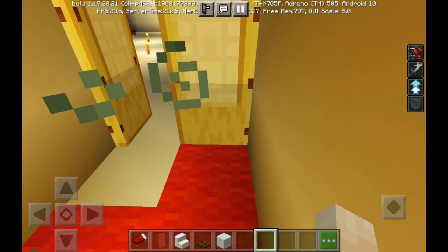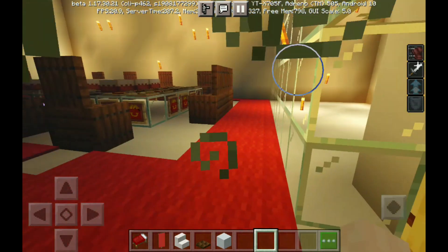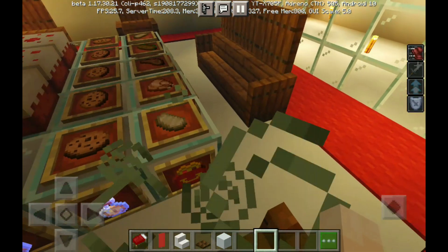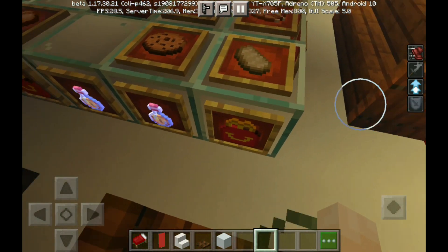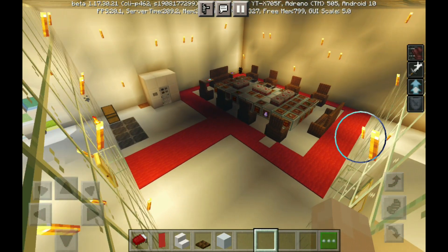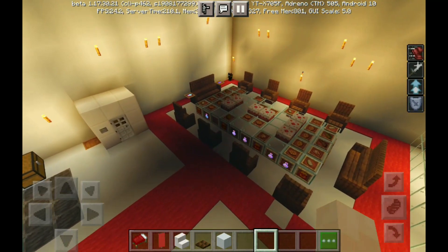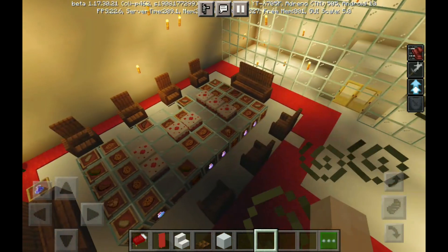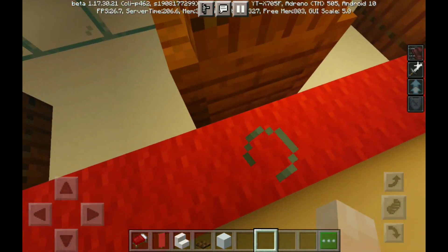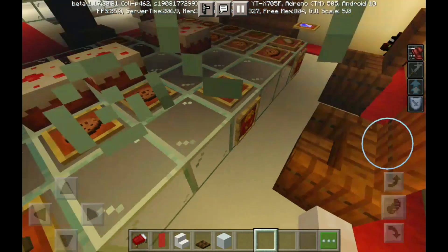This is how my kitchen looks like. Here is a fridge, here is some McDonald's fries, and beef, cookies, cake, and more soda.